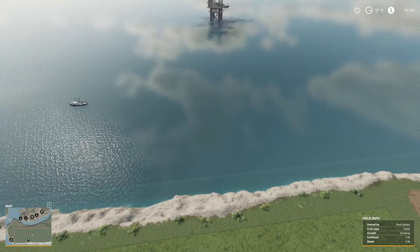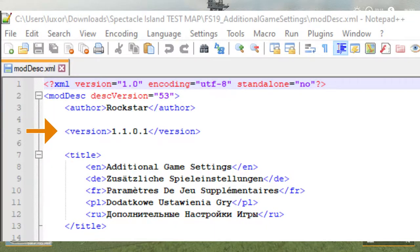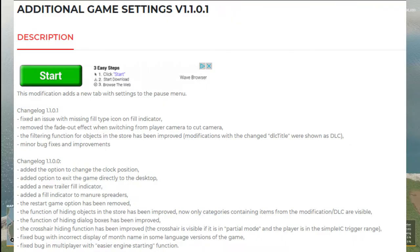I'm gonna put in this picture here and you can see right here it's gonna say Additional Game Settings. This is version 1.1.0.1 — 1101 — by Rockstar. Alright, we're gonna go to this next one. Additional Game Settings 1101, the one I just showed y'all. The change log shows the fixing of an issue with missing field type icon on a field indicator, remove the fade in — I'm gonna let y'all read all this, y'all can pause that.